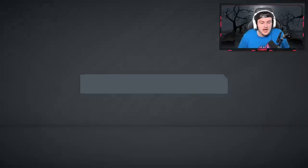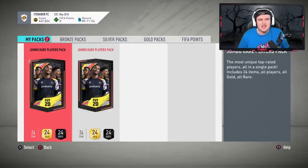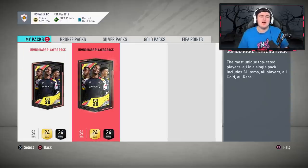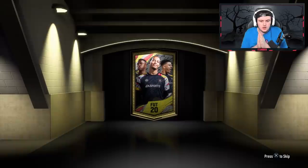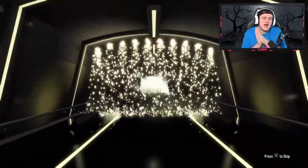Thank you very much EA. Now we've got two 100k packs. I think these will be the first 100k packs I've opened this year — I haven't played a lot of draft. First 100k pack — no walkout unfortunately. It's going to be 84 Socrates.